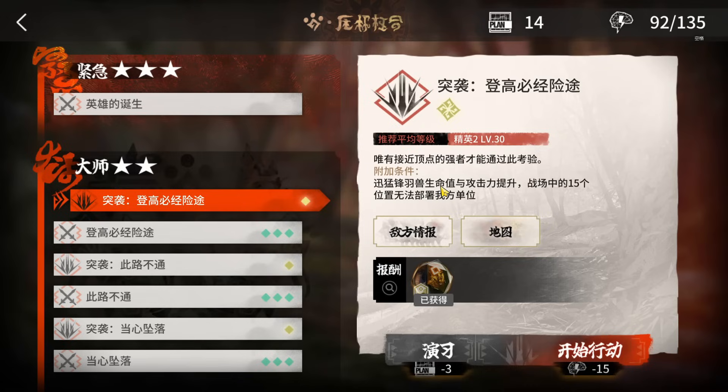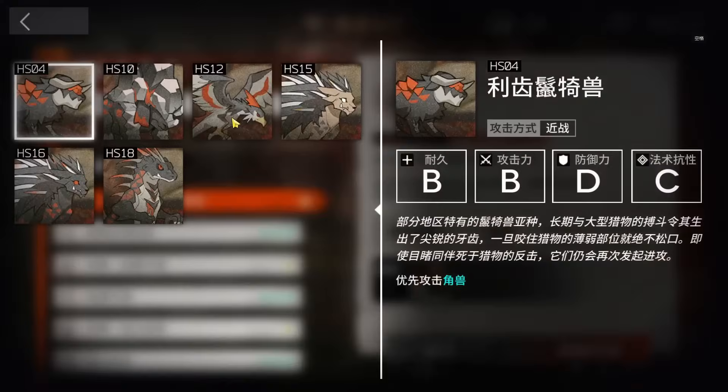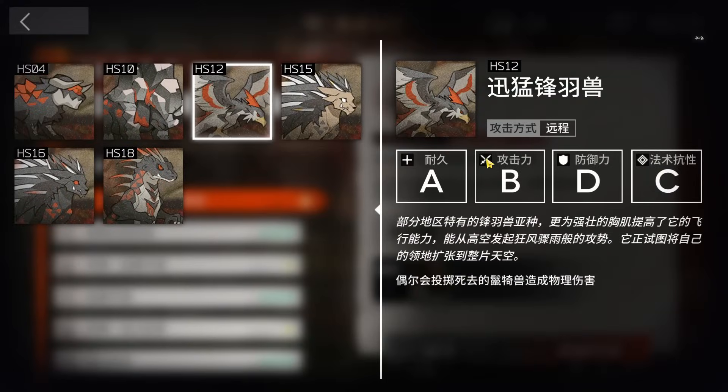Let's clear CFEX-6 with the high-end FK strategy. I will directly do the challenge one — you can use the same strategy for the normal one. The condition for the challenge one is that 15 tiles on the field cannot be deployed, and also the burst will have a bit more attack and damage.